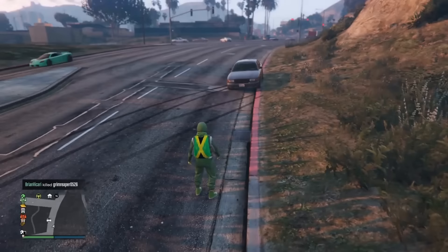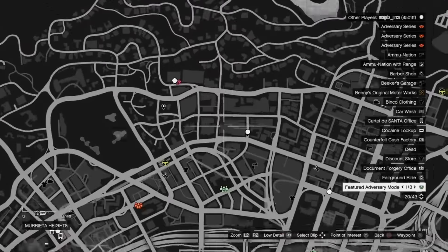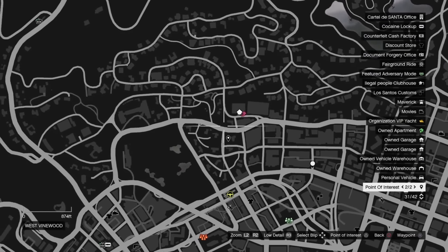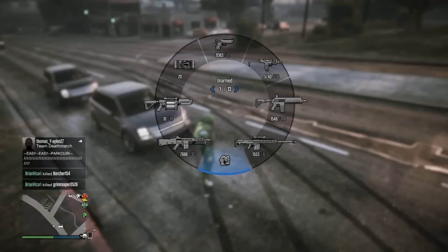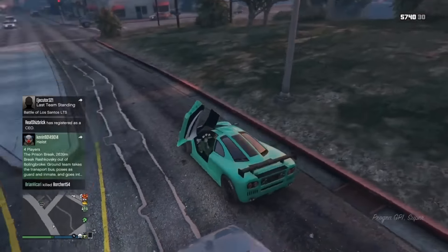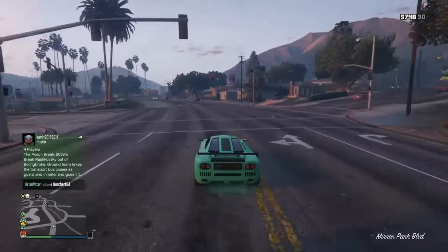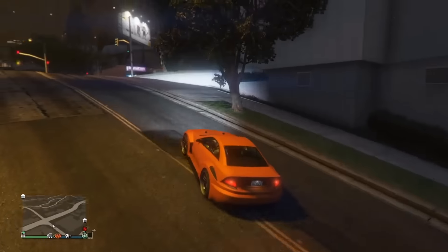That was step one. Now let's move on to step two. We're gonna look for a car that spawns around the Eclipse Tower area. Just keep looking for it. It took me another 15 minutes to find this car — don't give up, keep looking. It's gonna make you lots of money. It's not easy at the beginning, but as soon as you find the car and get it to die, the rest is easy.